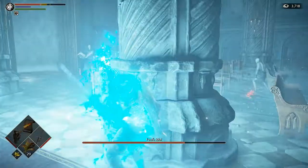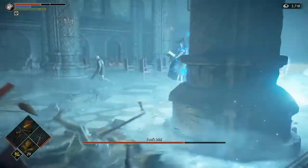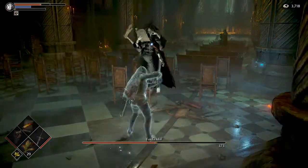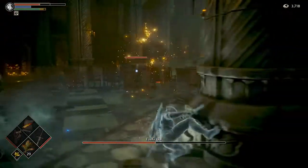The position will change for the Fool's Idol every time she morphs away and comes back. As you can see here, the same enemy I was just attacking has now become a clone — it has a little health bar. This one has no health bar, so go in and attack it.